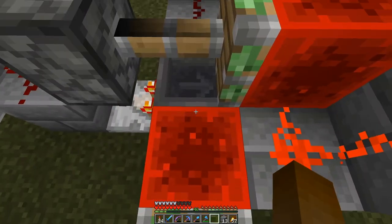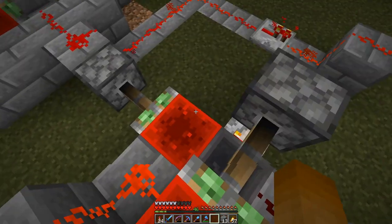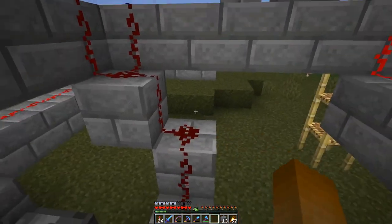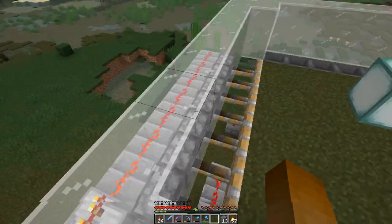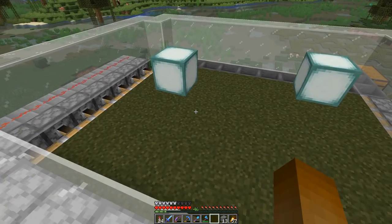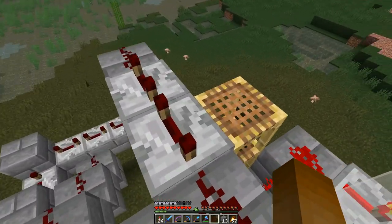This is because we have this clock here — an ISO hopper clock with one item in it, so it's a really fast clock with two outputs, one on this side and one on this side. These two outputs go to the two piston sides. And the fact that they are on different sides of the clock means they are powered alternately, pushing the floor back and forth.